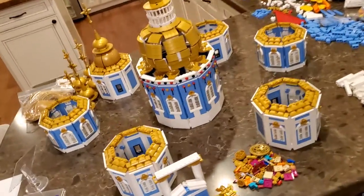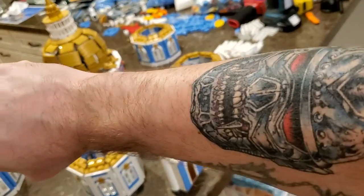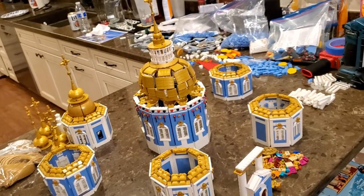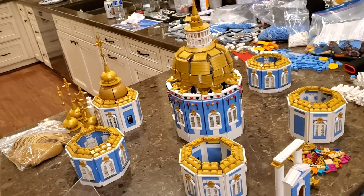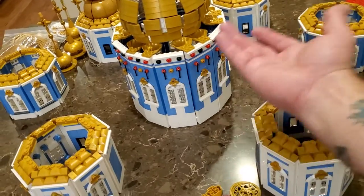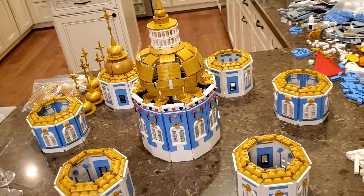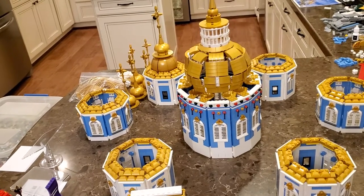People always ask what do you do in the final hours — dude, you get wasted, you listen to Czarface, Wu-Tang, MF Doom, and you just power through that shit. You call over your homies like Matt, have them help you out with designs, and you just power through it. The middle dome is all walls — I'm taking that with me in my luggage. We arrive Tuesday and I'll reassemble it in the hotel room Tuesday night. Don't panic, don't fret.